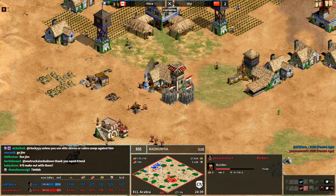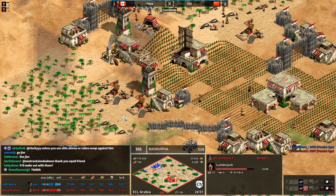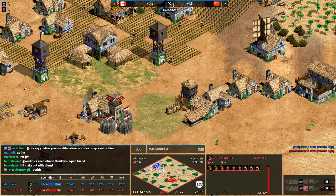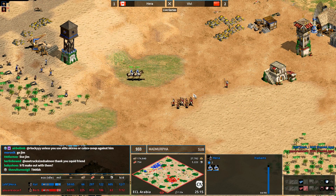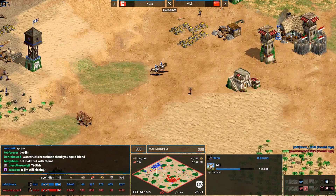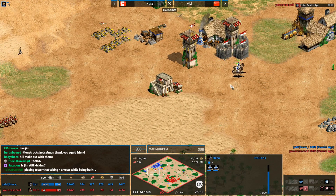Another tower going up - they should probably back this one up. Hera is placing archers inside the tower to try and shoot the enemy tower down. These are rated games but I would call them far from standard - everyone seems to be playing at a really high level over the last few days. MBL is online playing some games as well. You know what might bail Hera out is the fact that Italians have cheaper Castle Age uptime cost, so Hera will be behind in Castle Age but he might be able to get there.